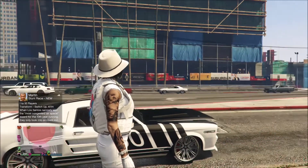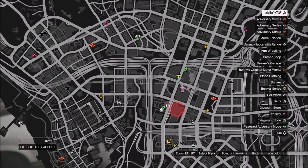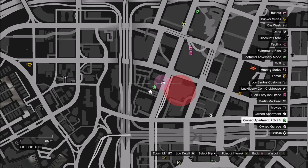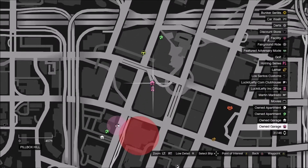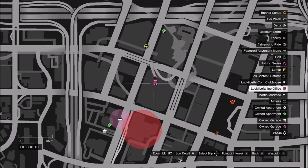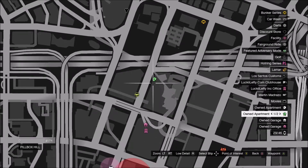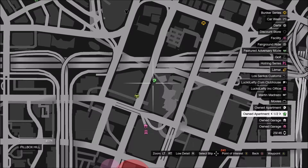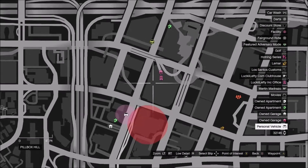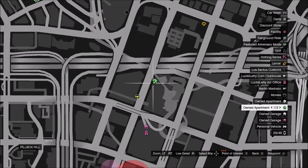If you organize your properties to be in the area where you get the green Lester text, you can get there quickly. My green Lester text is right here, and I have a property here plus my office here. My office holds up to 60 cars in the garage, and I also bought another 10-car garage property right here on the same block.